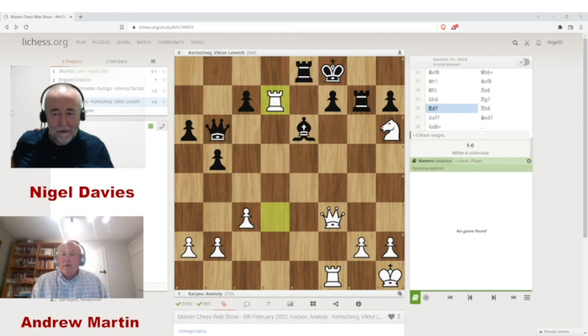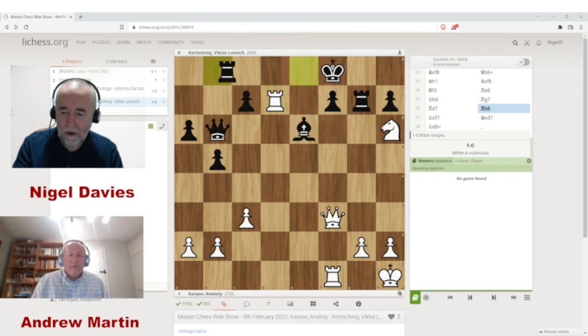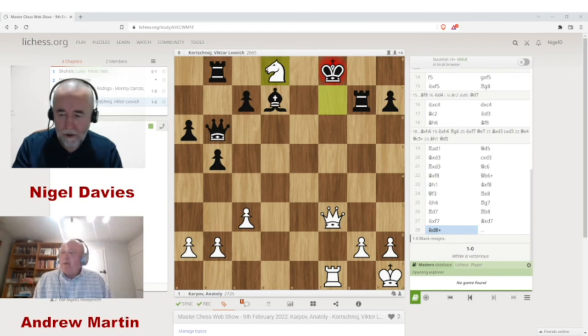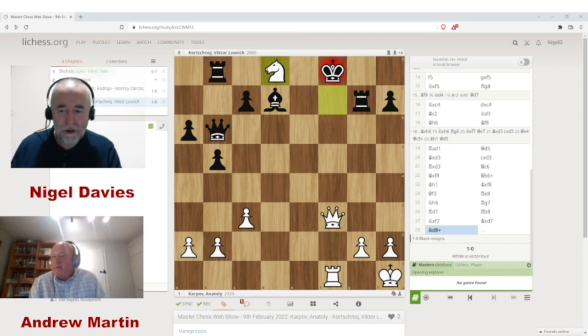Qc6 Bf8, Kxq, Qb6+ first, then into mezzo Kxf8, and now Qf3 — black's king is high and dry. Nh6, Rg7, and now the point of the whole position: the beautiful Rd7. You don't get many games like this in a world championship match. After Rd7 black is completely lost — tried Rb8, then Nxf7 Bxd7 Nd8 concludes a beautiful game. I hope you enjoyed that and I hope you've enjoyed the show such as it is — it will get better.